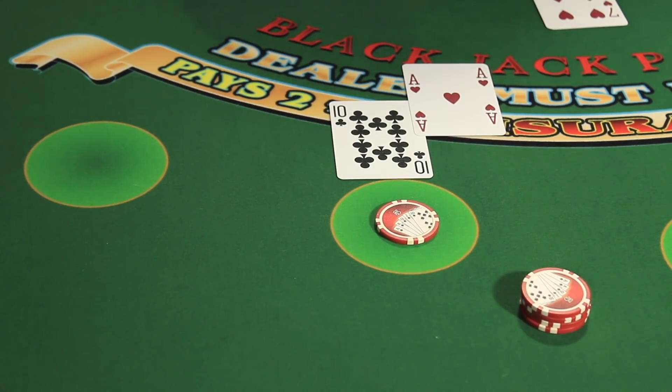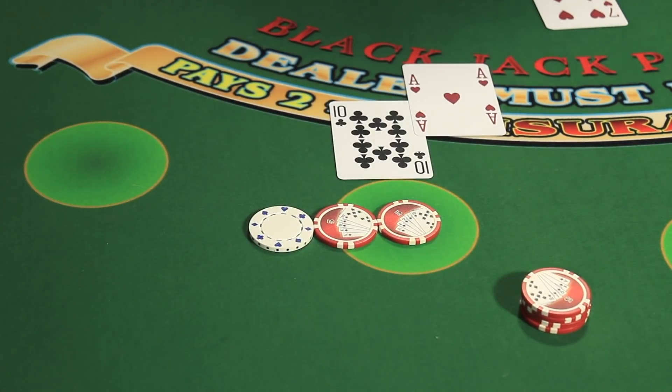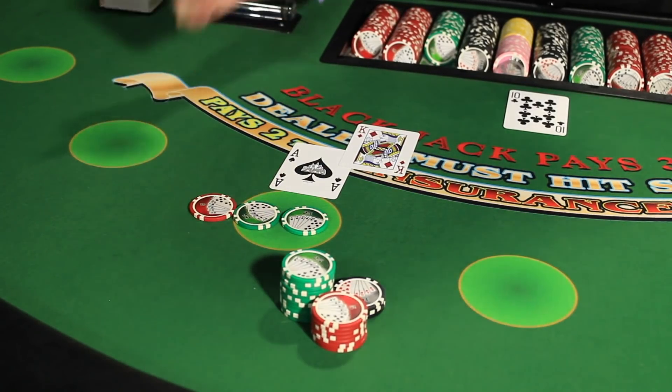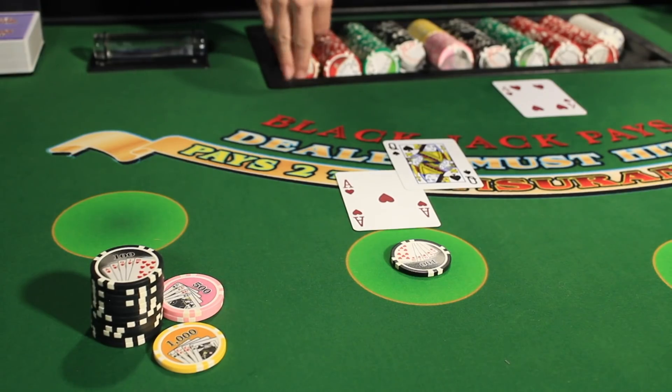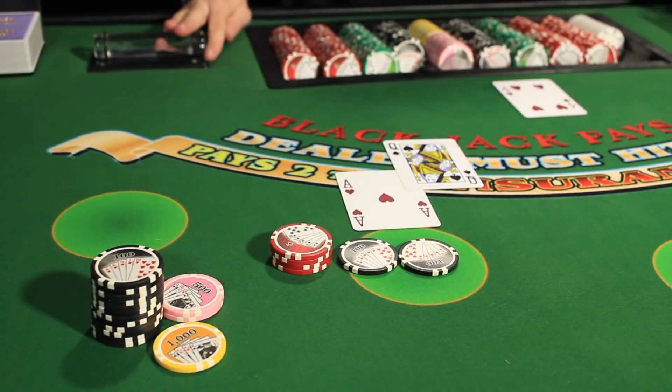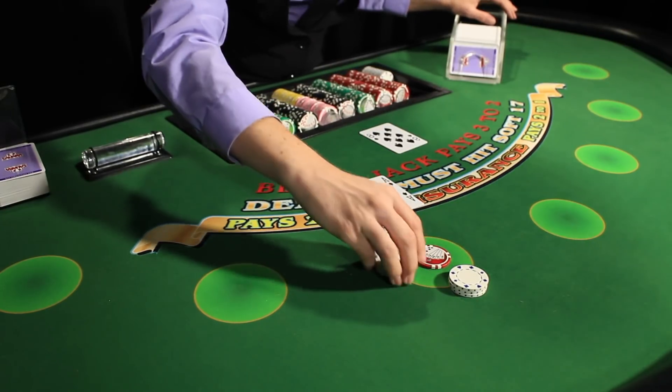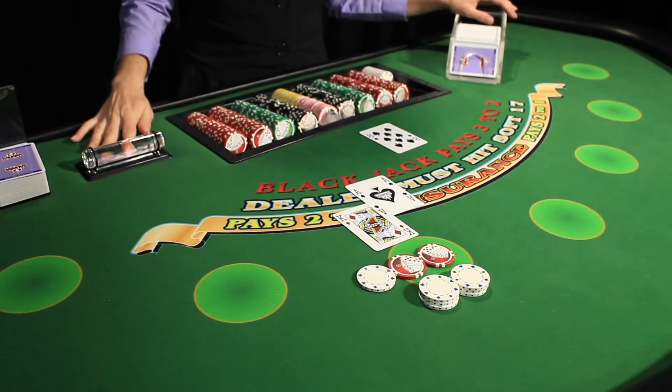Instead of focusing on the dollar amount and the odds, which can confuse anyone, focus instead on the units and how much they pay. In order to do this, you'll need to memorize the payouts for the 4 most commonly used units. If the player has a $5 blackjack, then pay him even money plus $1. Every $5 gets paid an extra $1 — in other words, a $5 blackjack gets paid $6. A $25 chip will get paid even money plus $5, also known as $30. A $100 chip will get paid even money plus $20, or a total of $120. Dollar chips are the easiest since breakage applies — since the casino can't pay 6 to 5 on a dollar, all dollars are paid even money only.